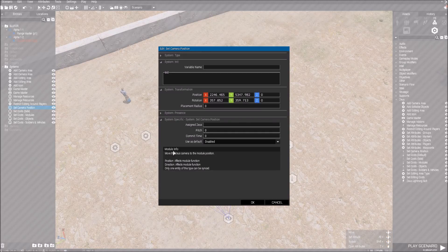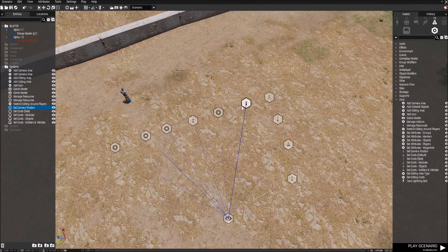Set Camera Position — this is basically where we want the camera to start. It's not like the area; it's more like where you want him to spawn at this position. Basically it's about the module's position here, so nothing too interesting.